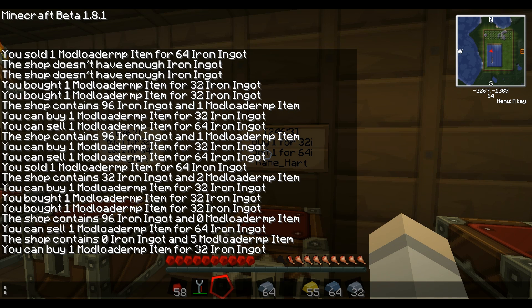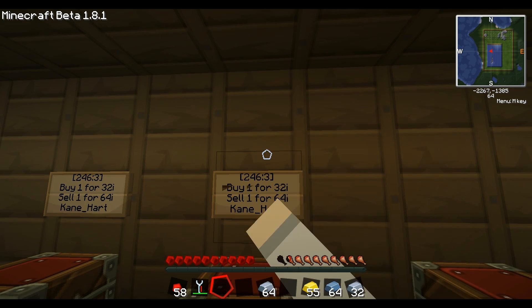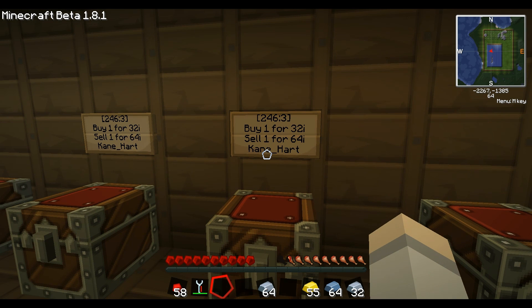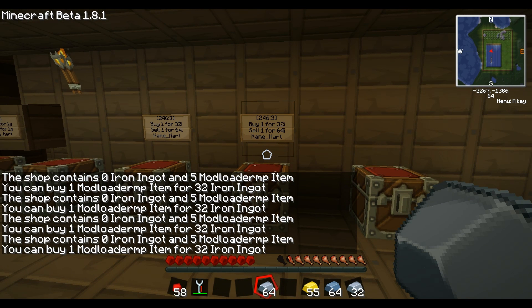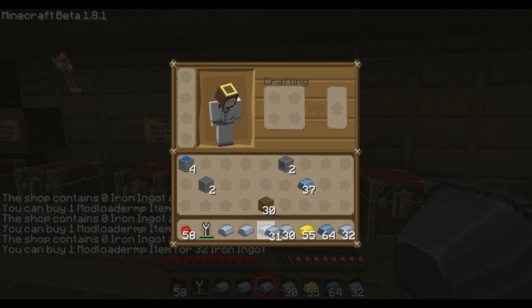If you're using IndustrialCraft or BuildCraft or whatever future mods we add, it's going to say 'Mod Loader MP Item' — but who cares, ignore that. You already know the ID, and the person is probably going to put a sign up top saying 'solar panels' anyway. So we know what's in stock and we're ready. To buy from it, all you have to do is have iron in your hand — you must have iron in your hand.